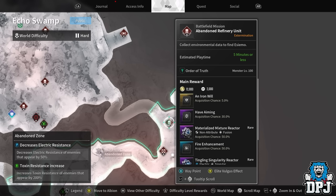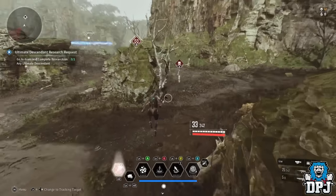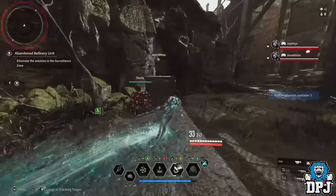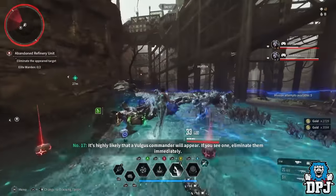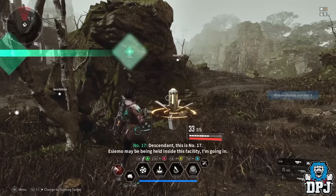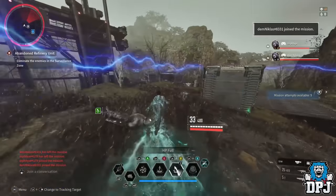Our final farm is on Echo Swamp — a mission called Abandoned Refinery Unit. This needs two or three top-tier Bunnies but will give you the highest rewards possible. I ran this on my character and was completing it in just over a minute with Valby. Even though she's great at AOE, you really need burst damage here to take out as many things as quickly as possible. Solo in just over a minute I was getting 4,000 Kuiper, equating to about 240,000 an hour before dismantling mods, and 70,000 gold equating to around 4.2 million gold per hour.